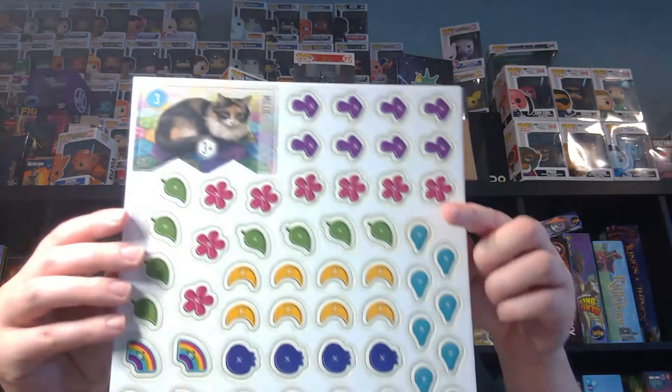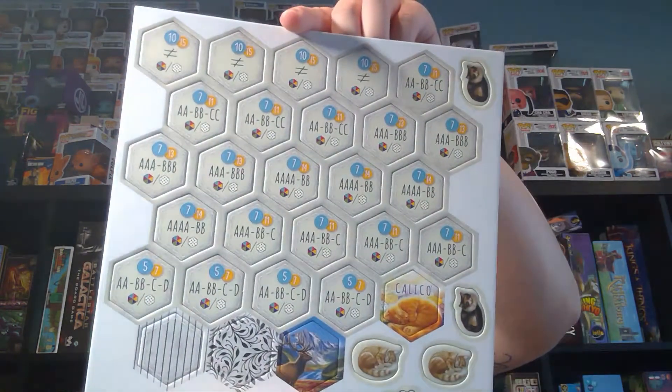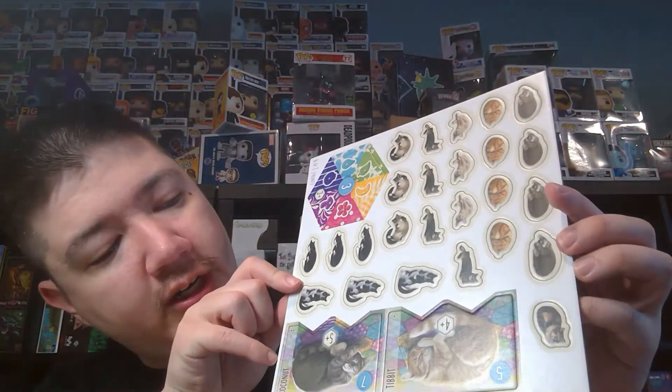We'll just kind of go through these as we go. Tokens and what looks like a scoring tile for Miley. Tokens for making your quilt. More — I'm not sure what these are for but we will find out.